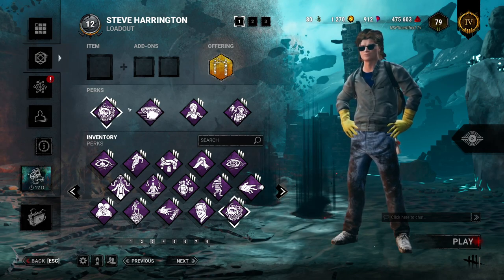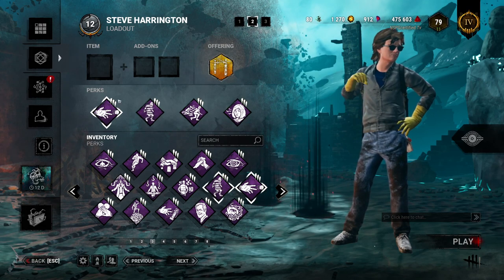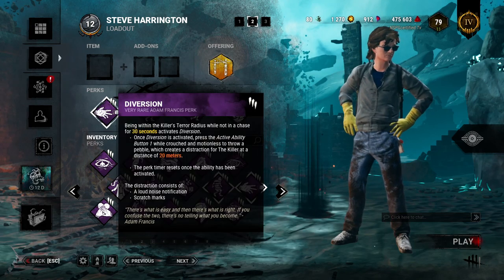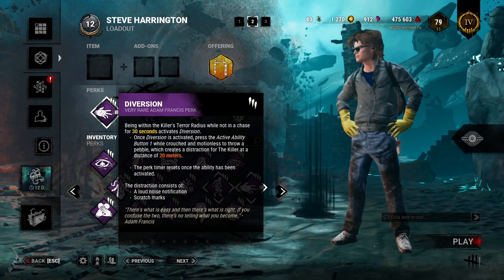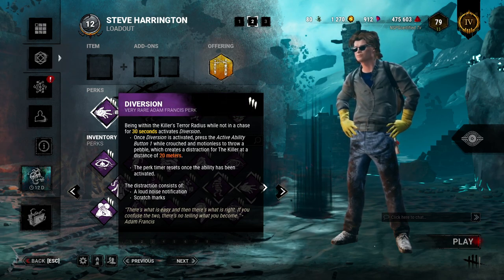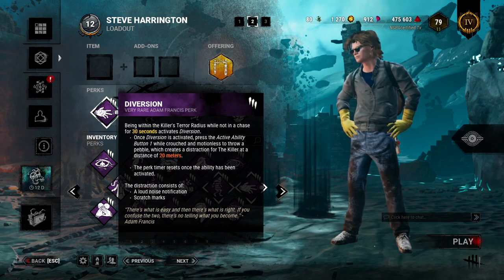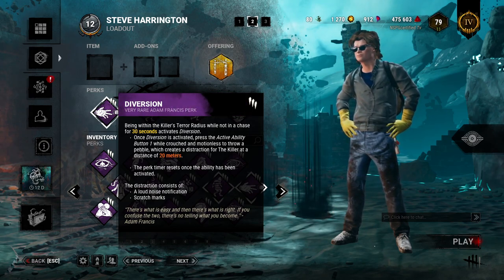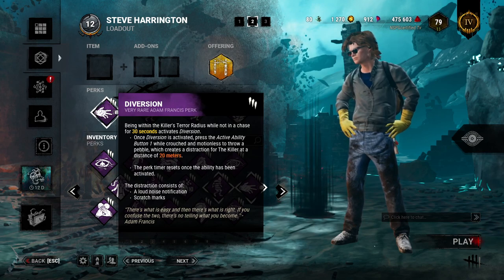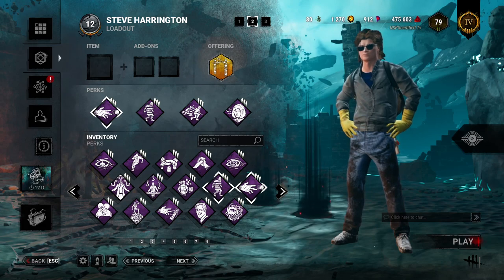The next one is Diversion. Simply put, Diversion is not a good perk — it's just not — but it is a lot of fun. Being within the killer's terror radius while not in chase for 30 seconds activates Diversion. Once activated, press the active ability button while crouched and motionless to throw a pebble, which creates a distraction for the killer at a distance of 20 meters. The perk timer resets once the ability has been activated.